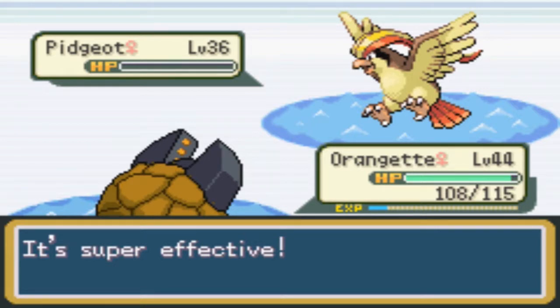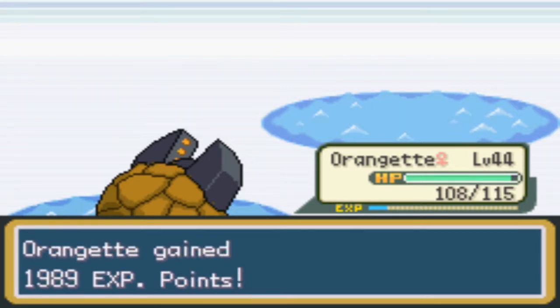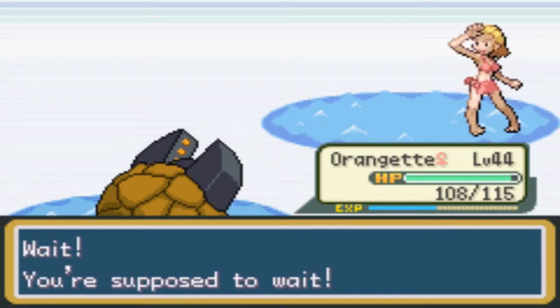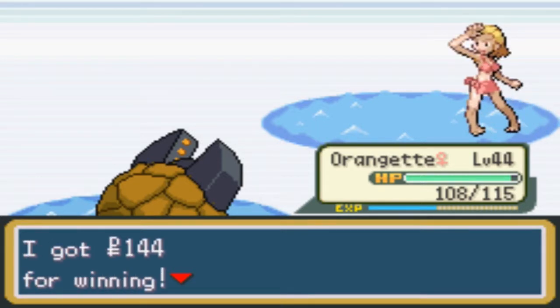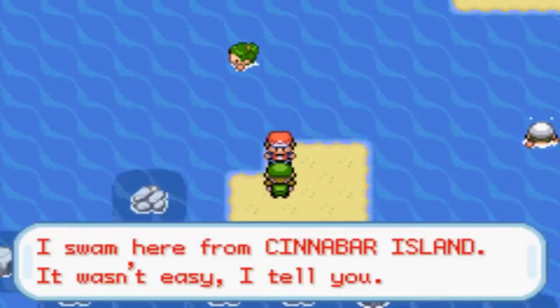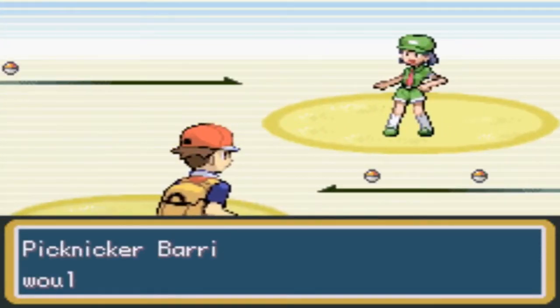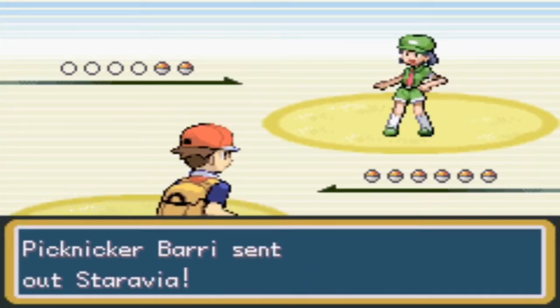We wrecked those. We defeated Lisa Frank! Wait, you're supposed to wait — why? I swam here from Cinnabar Island, it wasn't easy. It took like five minutes! You must be exhausted. Picnicker Barry, Barry, Barry.